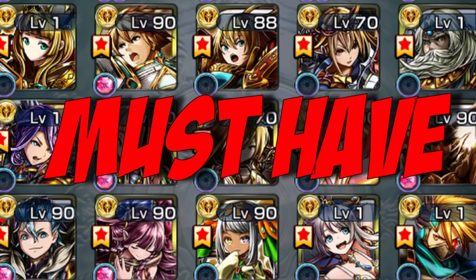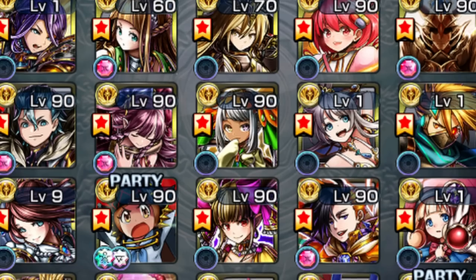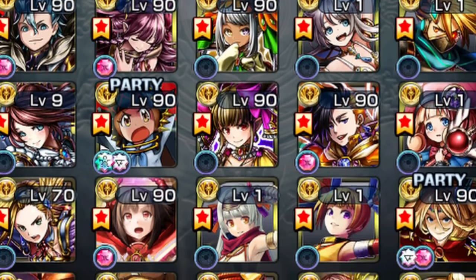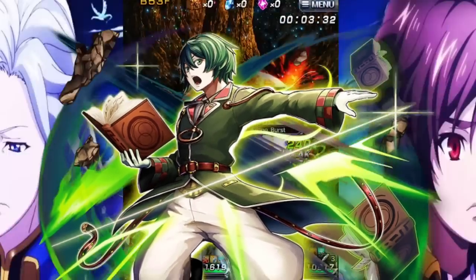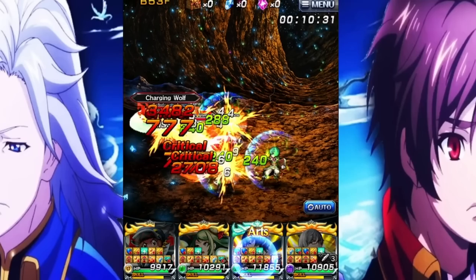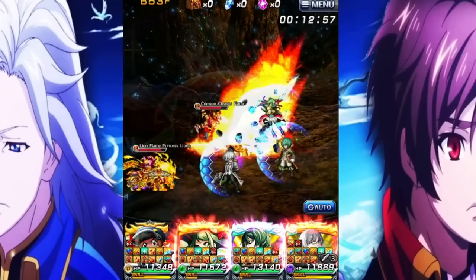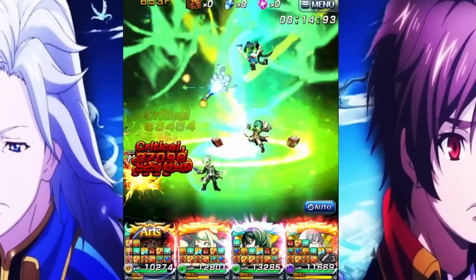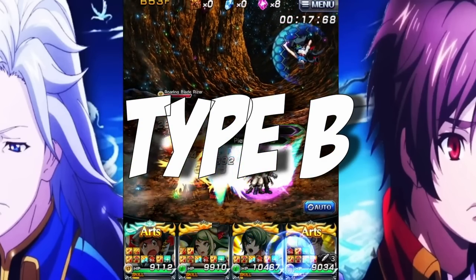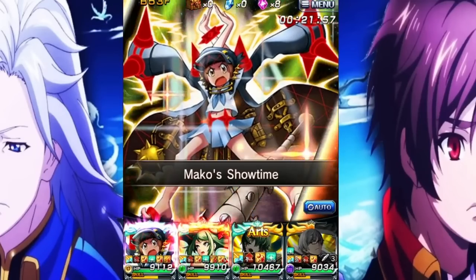The must-have category — these are the characters that if you don't have them, you need to get them. I've actually shortened this list compared to other years. First and foremost, we're talking about Haruto. Haruto is an amazing support character, able to give your team Arch Gen, health, and Arch damage buffs. The amount of support and hard carrying he can do easily makes him one of the strongest units in the game. Make sure you get this character no matter what.